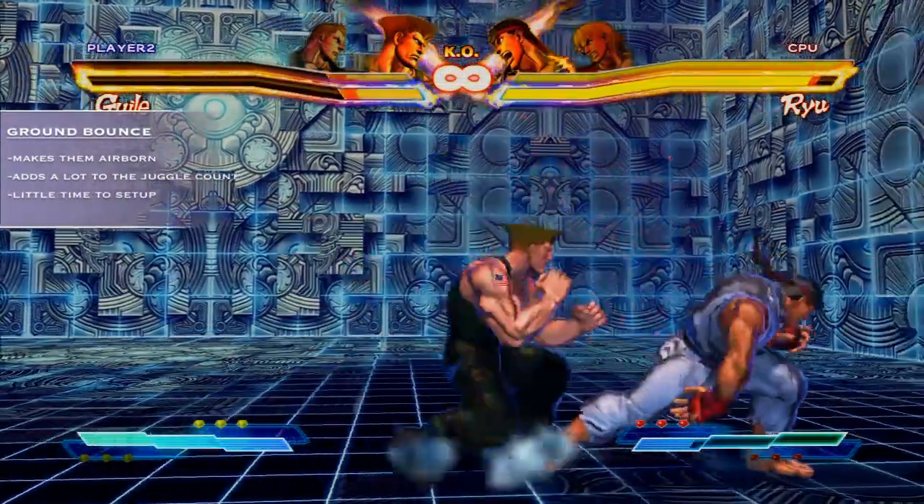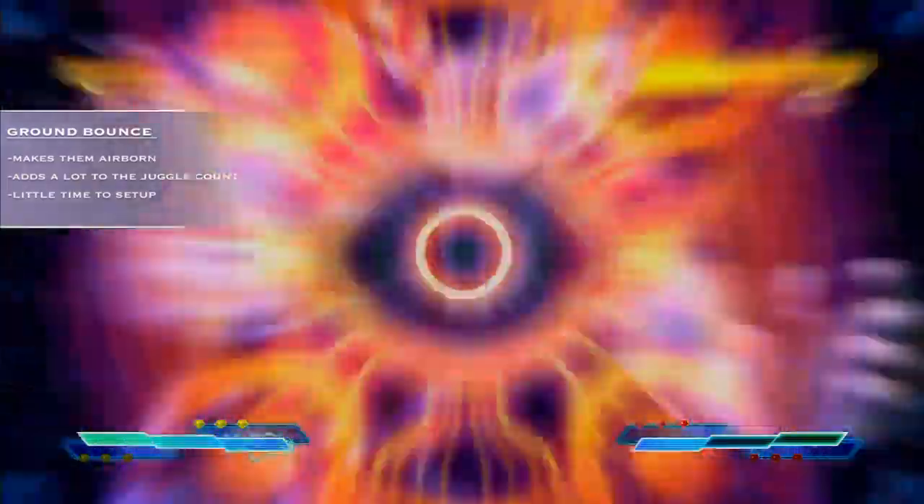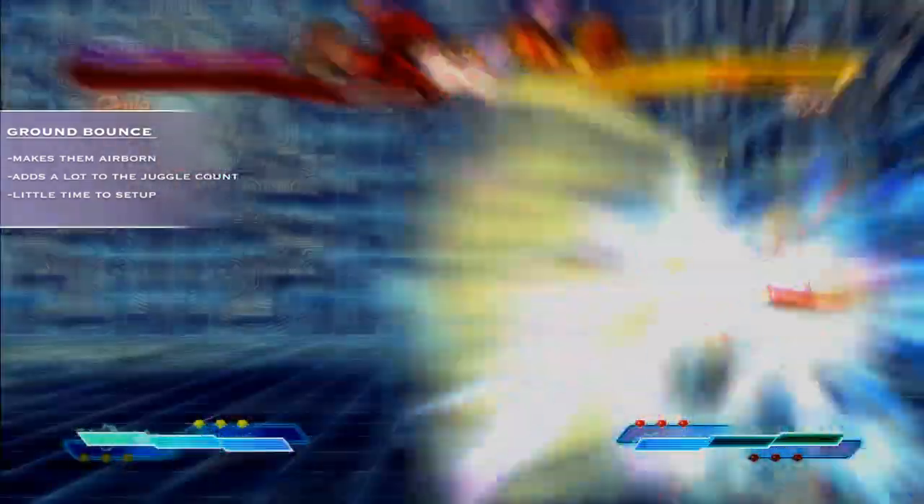Next we have ground bounce, which works the same as wall bounce with the effects to the juggle counter and the opponent being in an airborne state, but it differs in the fact that you have less time to set up your combo extension.